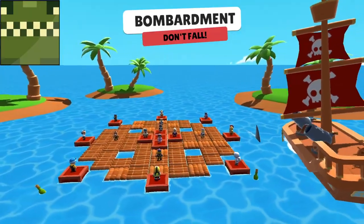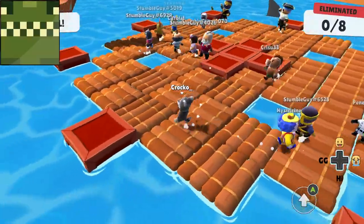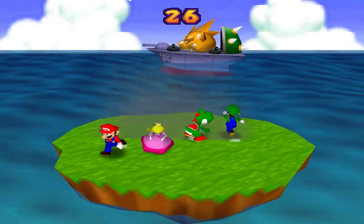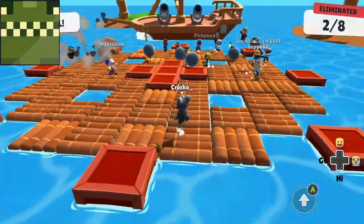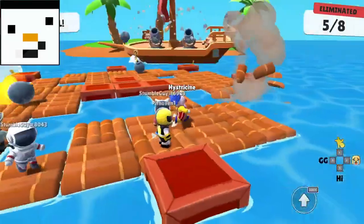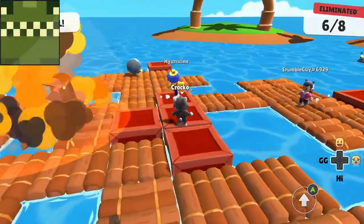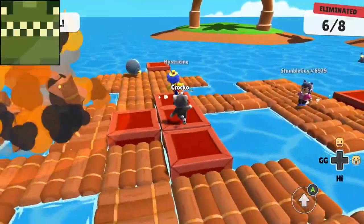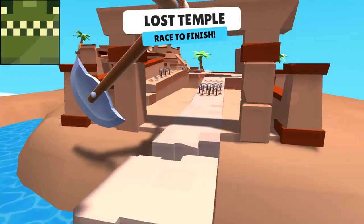Finally we're creeping into good minigame territory. Bombardment is the first survival game on our list and a fairly rare minigame. I like the resemblance to Mario Party 2's Bombs Away but with a spleef approach where cannonballs destroy floor tiles. The stage design feels unique, set in the middle of the sea with a pirate ship trying to destroy you. It's a shame this game only comes up in round two — it only appeared in one video in our series so we couldn't get much perspective.